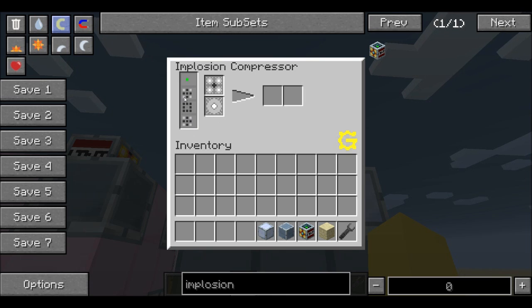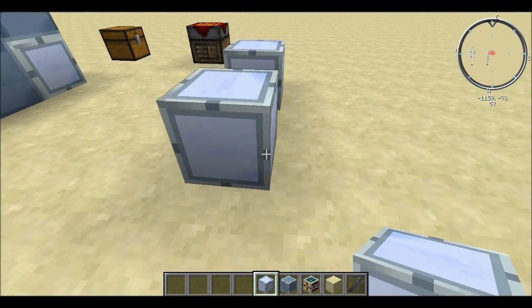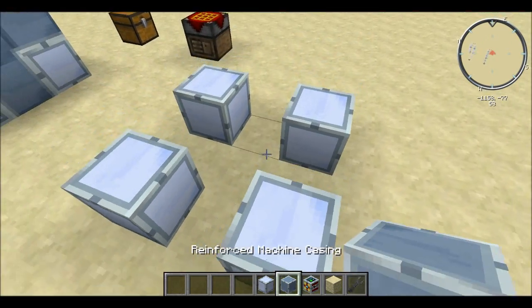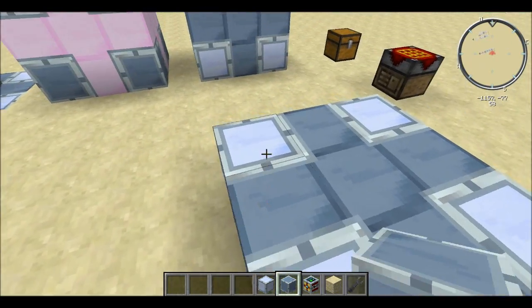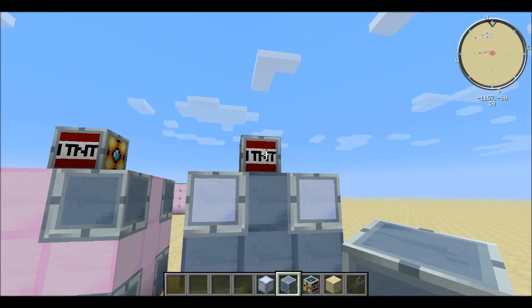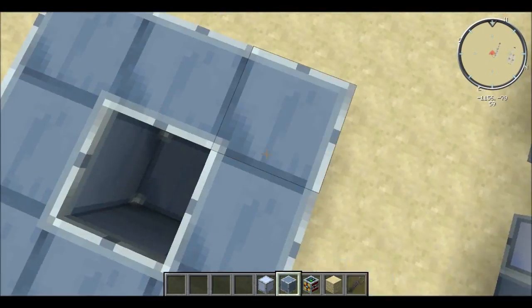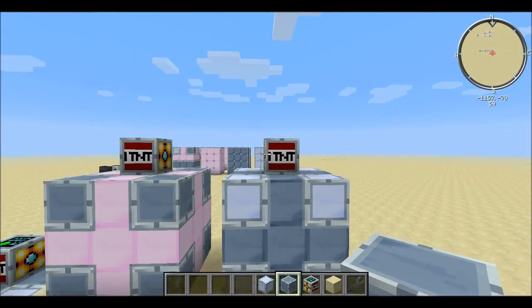We're going to build it from the bottom up. The first and third layers are both the same — four standard casings, one in each corner, and then a plus of reinforced machine casings to complete the 3x3. The next layer is reinforced on all sides except for the center, and there's nothing in the center, unlike when there was lava last time.